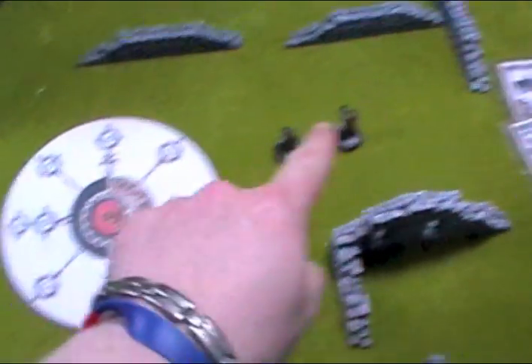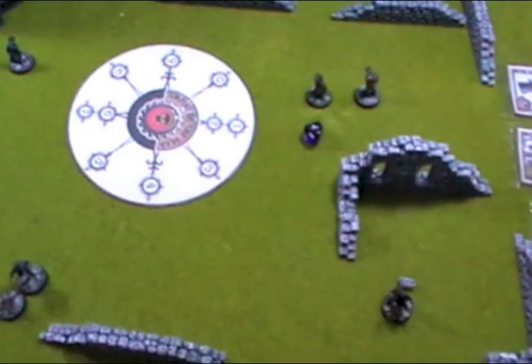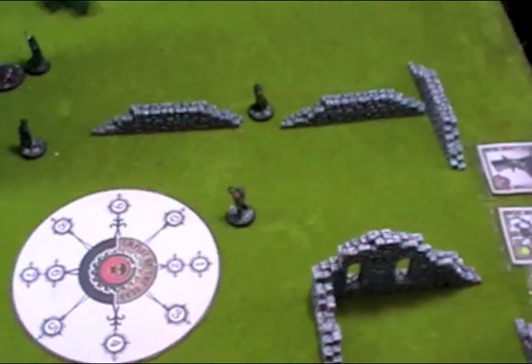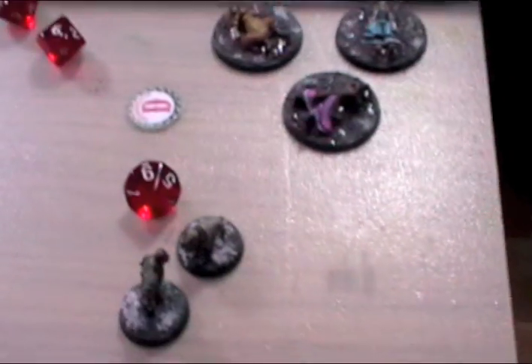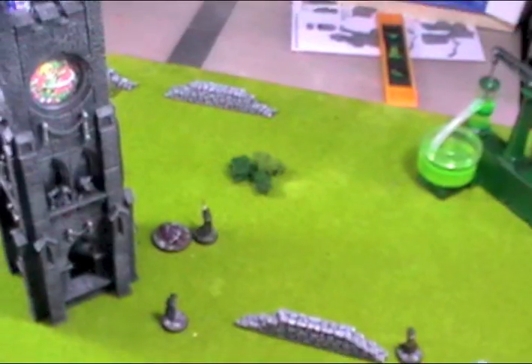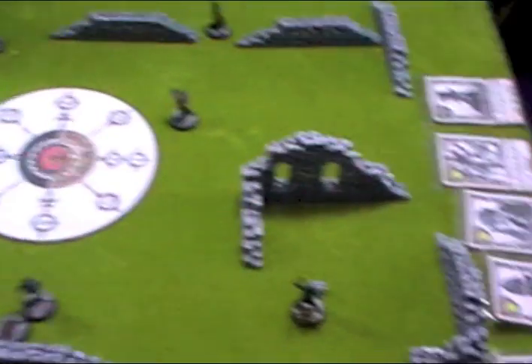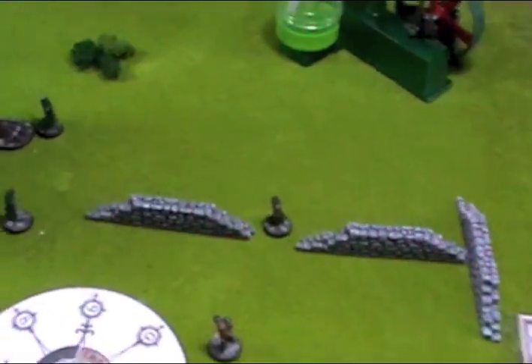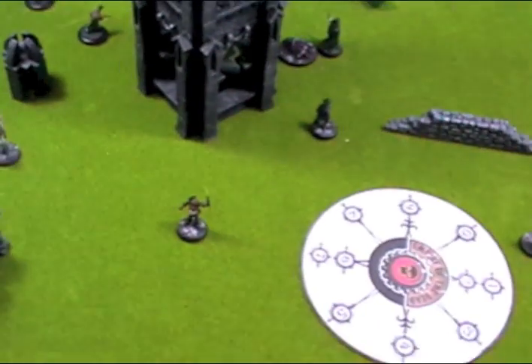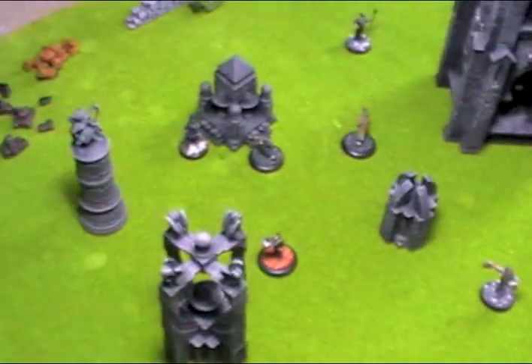We now do the public move — pointing the 1 towards the Ripper's deployment edge and rolling D10 to move the public their 4 inches. Unfortunately for Holmes and Watson, that big man with his dog let off a cry of 'Help me! Help me!' as he was stabbed to death, and just about every civilian on the board has somehow randomly gravitated towards the screams, putting Holmes and Watson in an even more struggling position.